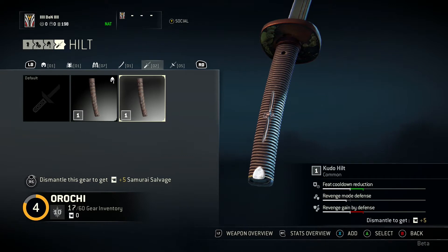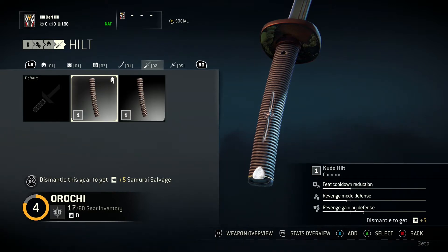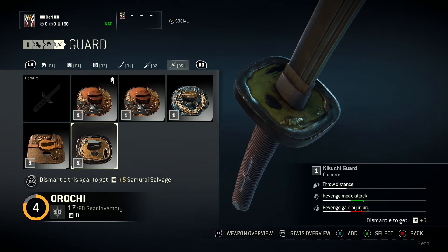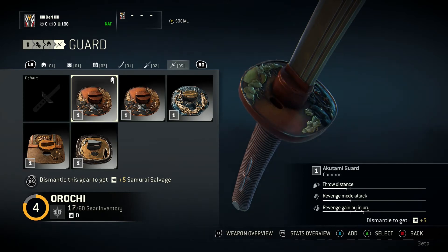For the hilts, I only have the one unfortunately. Different stats change with that — feats cooldown reduction, revenge mode defense, and revenge gain by defense. That's a pretty nice one because you get smacked and it'll increase your revenge faster. The last part is the guard — I have a couple of guards. With guards, you've got throw distance increase, revenge mode attack, and revenge gain by injury. Both very nice ones, at least for dueling.